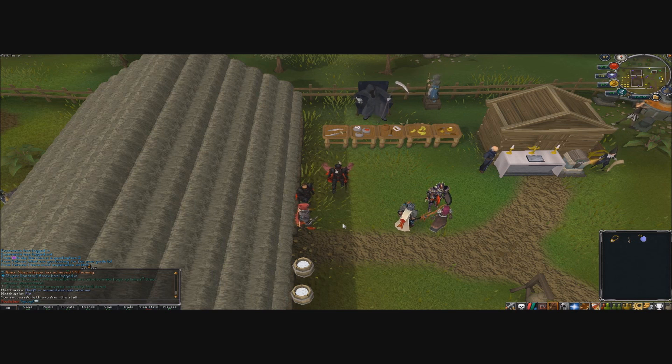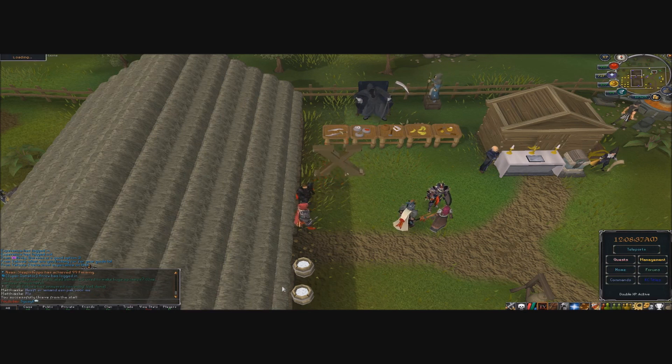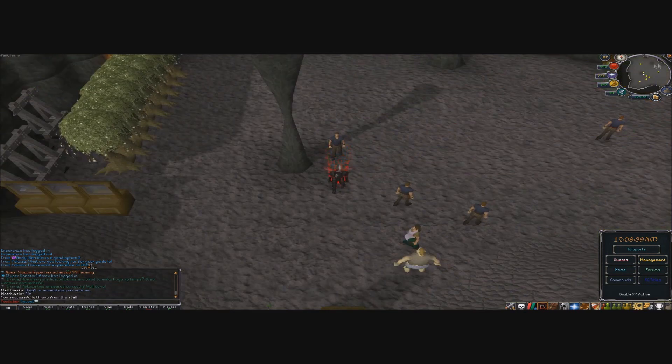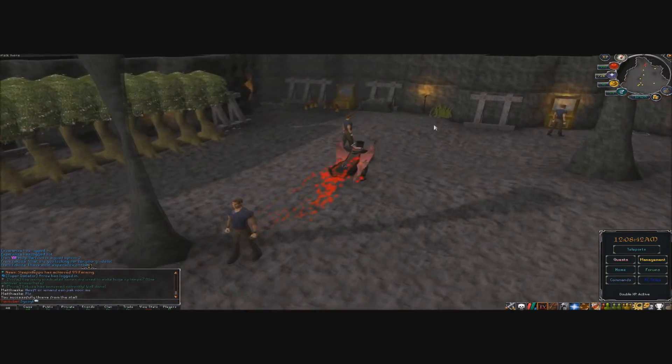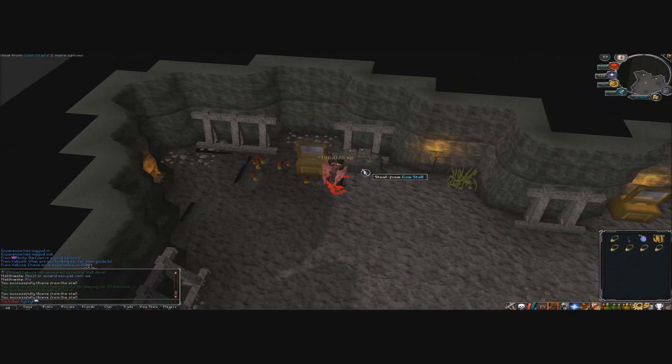The next method is for Extreme Donators. You'll be able to go to the Extreme Zone teleport, and in there you have another thieving stall. This stall gives you two diamond eclipses instead of one, and it also gives more XP for those trying to hit 400 million XP in thieving. Because you get two instead of one, it cuts the grind in half — so you'll actually be making 1.2 billion per hour here, which is about 20 million per two minutes. That's still great cash.